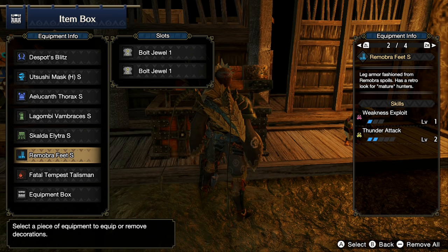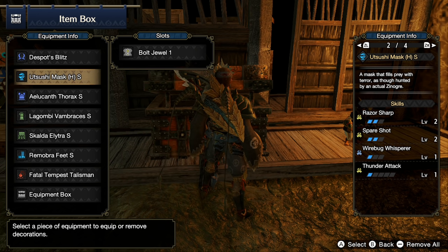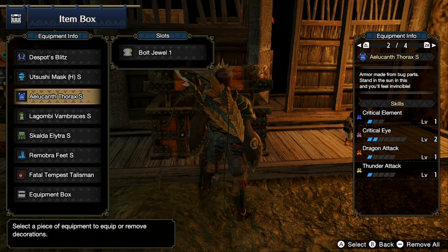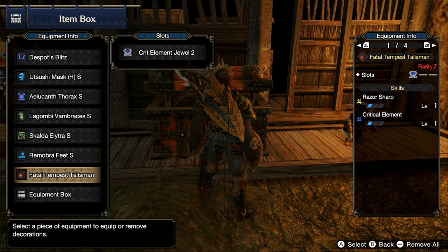The Scalded Coil comes with two points Weakness Exploit. The Remobra Feet come with one point WEX and two level one decoration slots for your element. In total, we have five different level one decoration slots to make sure that regardless of what element you're running, you can max out that element. On dragon or ice, you actually gain one free slot because we already have dragon and ice built in, so you can slot in Brace or Dive or whatever you want. For the necklace, this is a Razor Sharp level two decoration slot. If you don't have access to this, you could do a WEX setup using a WEX level two and swap out the Remobra Feet for something else. Either way, you're going to want either a Weakness Exploit or a Razor Sharp necklace.